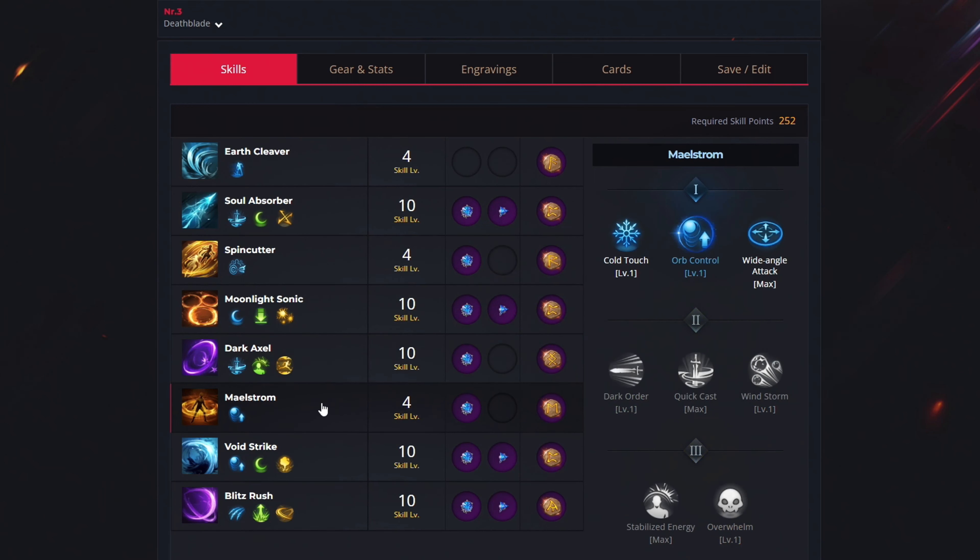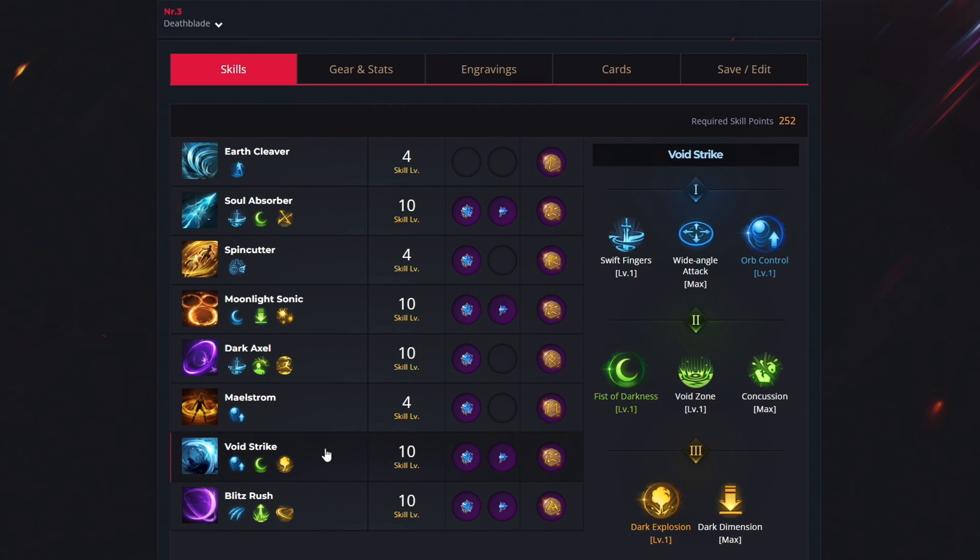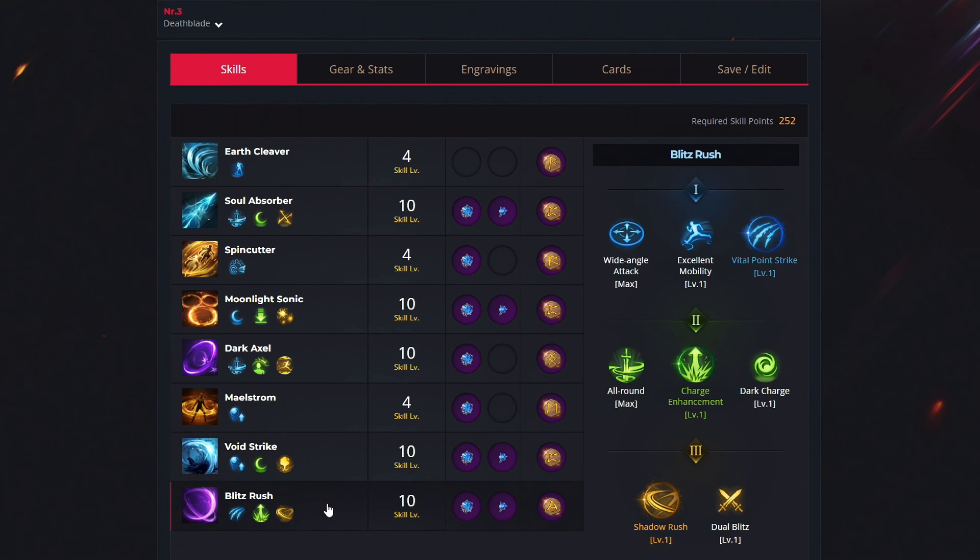For the sixth ability, maelstrom, use 4 levels to get orb control, get the cooldown reduction gem, and the focus rune. For the seventh ability, void strike, use 10 levels to unlock orb control, fist of darkness and dark explosion, get both gem types, and the valve rune. For the last ability, blitz rush, use 10 levels to select vital point strike, charge enhancement and shadow rush, get both gem types, and the gale wind rune.